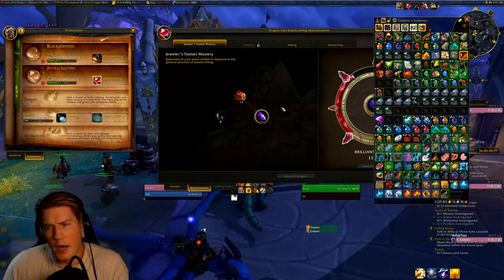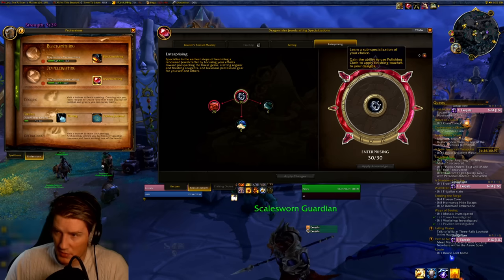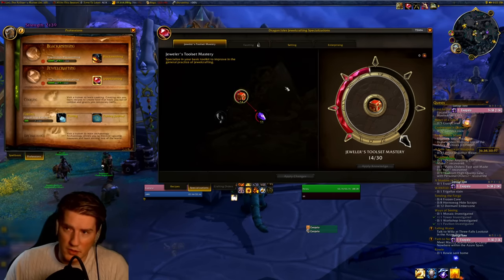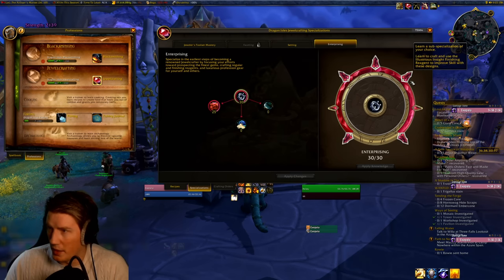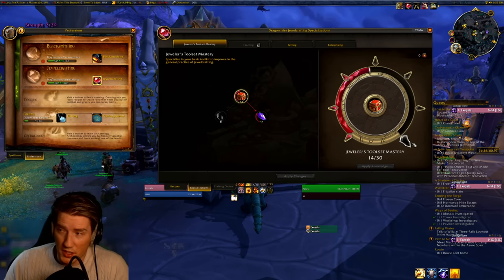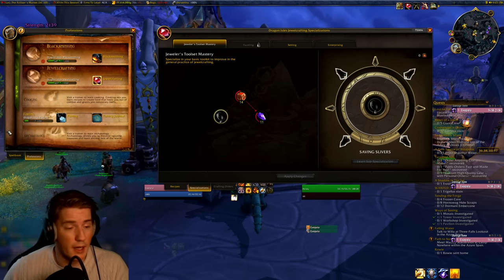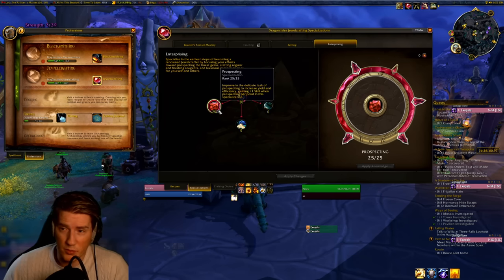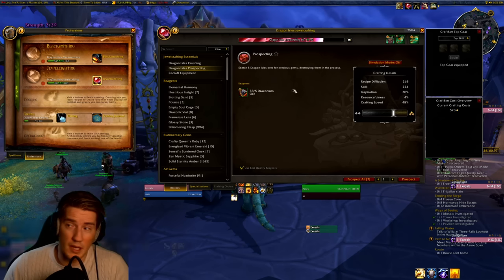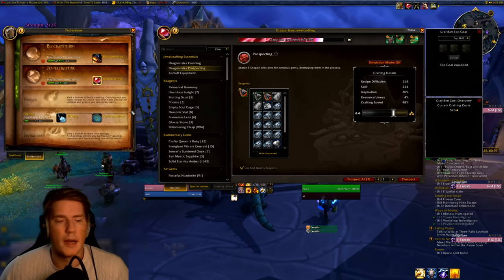I don't have the right build for this. The actual right build is probably to go max inspiration, max Brilliant Bobbling, and go just 10 points in this base node, 25 here, 10 points here, then max out Brilliant Bobbling. You put more points into either Jeweler's Toolset Mastery or the base node — both work. This gives you the Empty Soul Cage, which can be profitable, plus access to the resourcefulness node. I'd probably go 10 points into Enterprising, 25 into Prospecting, 10 here, 30 here, then 10 more into resourcefulness — as long as that gets you to the threshold where you're guaranteeing quality two and inspiration proc gives you quality three.